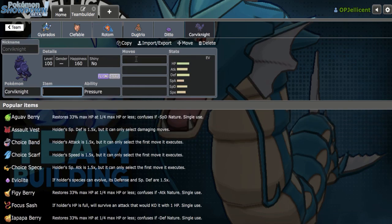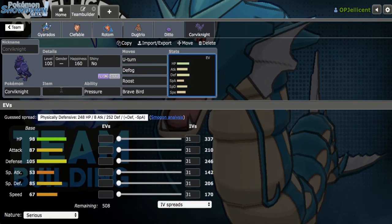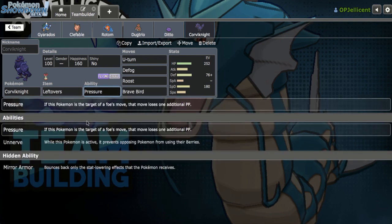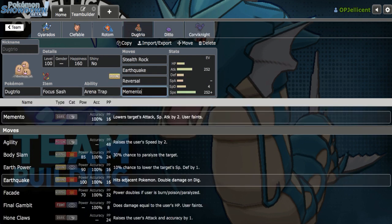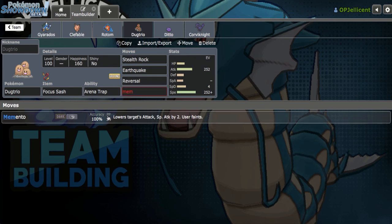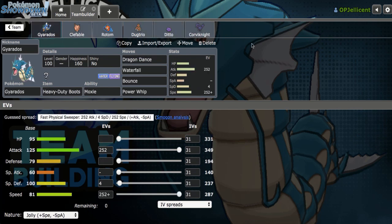I'm going to add Corviknight with U-Turn, because Ditto and Corviknight pair really well — you can U-Turn into Ditto and copy whatever they have. Let's run U-Turn, Defog, Roost, Brave Bird with Leftovers. Normally I'd run a setup sweeping set with Bulk Up and Max Airstream, but we want Gyarados to do that today. Standard EV spread: Max HP, 72 Defense, 76 Speed, 180 SpDef. I'll run Pressure because PP stalling is a lot easier with it. Looks good for now — let's get started.